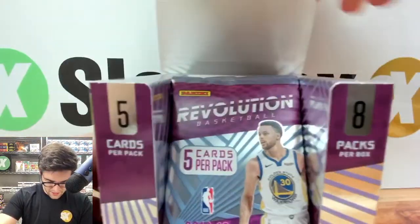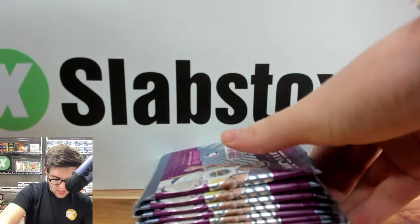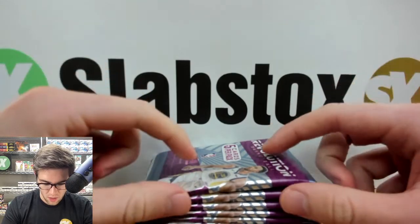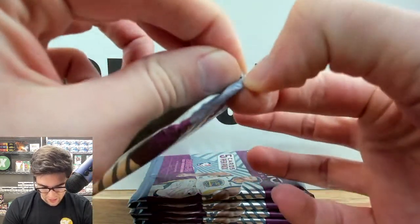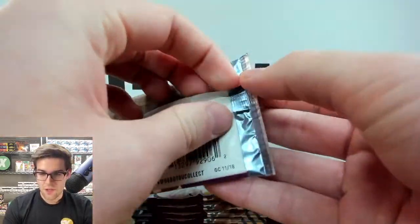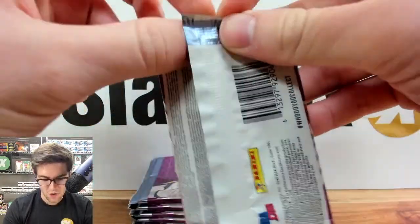Here we go — eight packs in the Revolution box, chances at autos, no guarantees on autographs. We are searching for Galactics, which are case hits — super short prints. Also looking for numbered cards and rookies. Pack number one, good luck everyone. These packs are tough to open. You know what they say: the harder the pack is to open, the better the card inside.